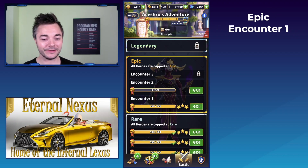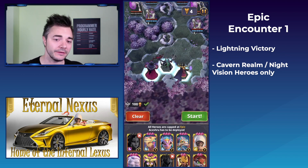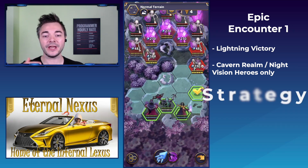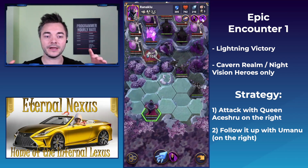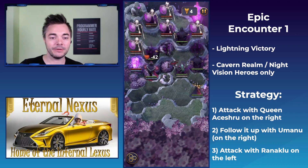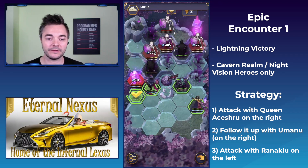Looking at the first level, I've been playing this before — 498 out of 500 points. You need to get a lightning victory and play with cave-in realm heroes, which means night vision heroes. The best strategy: Queen Akeshu goes on the right, Umanu also goes on the right and spreads darkness on the right. Then you need to move to the left with Ranaklou, because the gunner on the right I wanted to attack with Ranaklou was already down.